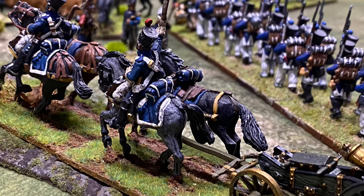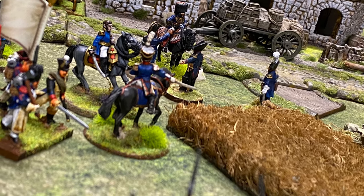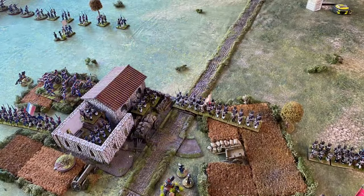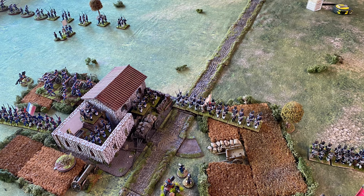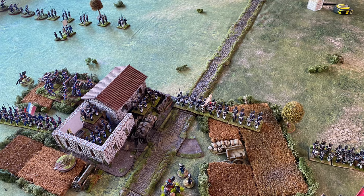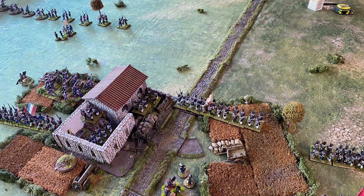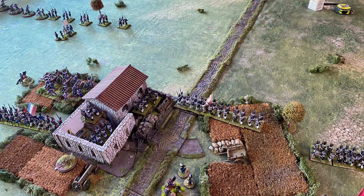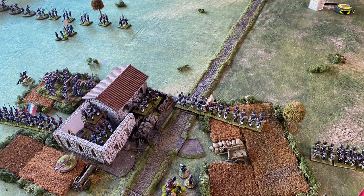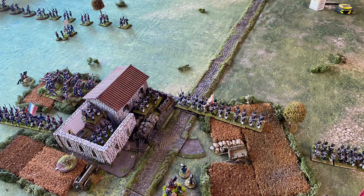My mate David James came over; he decided to run the British because they're his troops, and I went with the French. We can see my troops deploying on the table. We deployed brigade deployment markers and a dummy, then did the scouting phase. None of my brigades were discovered — the only marker scouted was the dummy. This gave me the advantage of deploying second after seeing David's deployment.